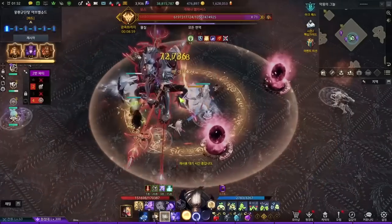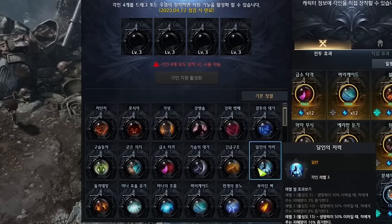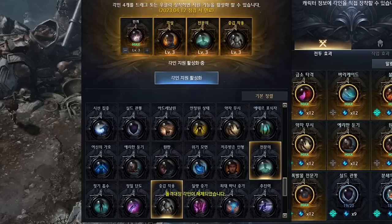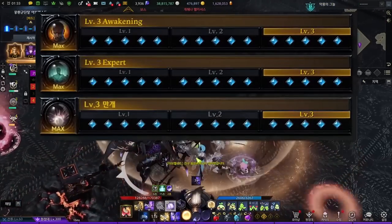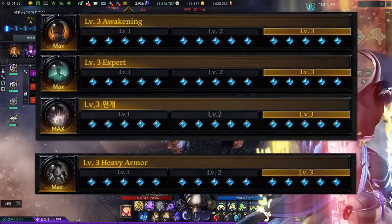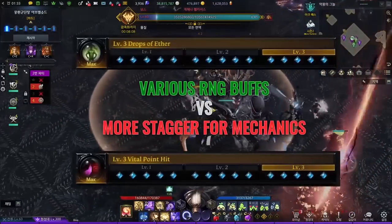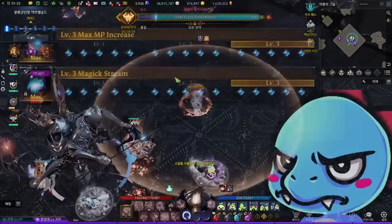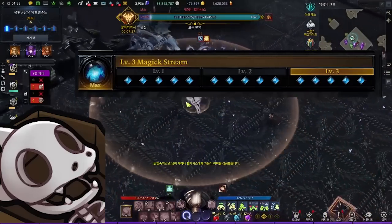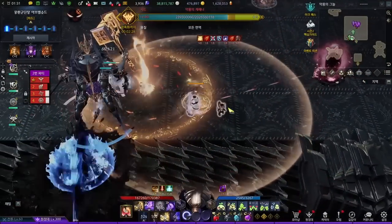For engravings, these are very simple. For those planning to create an Artist with the hyper express or engraving assistant, the four level-3 engravings of choice are: class engraving, Awakening, Expert, and Heavy Armor. Supports don't have many engraving choices unlike DPS classes. You have mandatory engravings: class engraving, Awakening, and Expert. Heavy Armor is highly recommended due to Artist being more fragile than the other two supports — she only has Sunsketch and Hopper as self-defense measures. For additional engravings, you choose between Drops of Ether and Vital Point. Magic Stream and Max MP are not recommended because Artist's mana recovery is already phenomenal with Sunwell, and Magic Stream does nothing if you get hit too much.